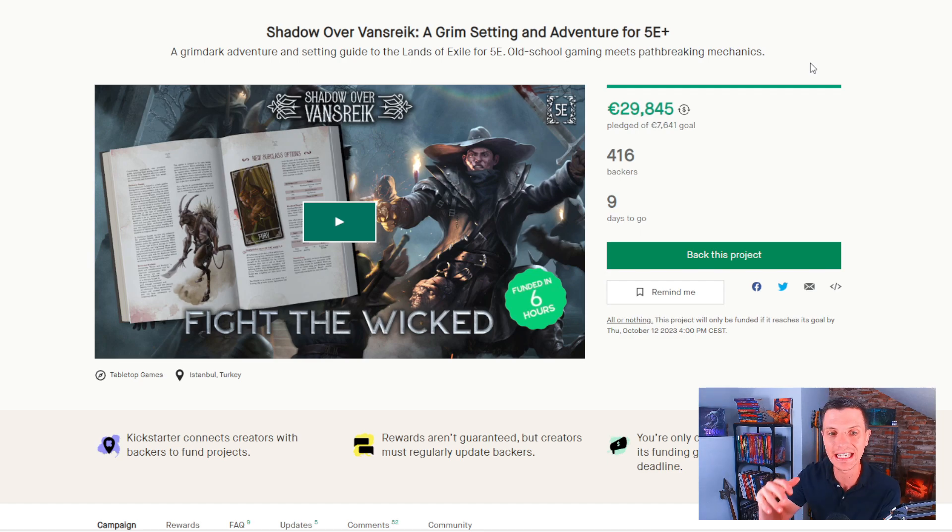Shadow over Vansrike is in short a grim, low magic setting — though I'd say it's more like medium magic rather than really low magic. They themselves call it low magic, but it is grim. They funded almost 30k euros out of their 7.5k euro goal, with 416 backers and still nine days to go, so you can still jump in.